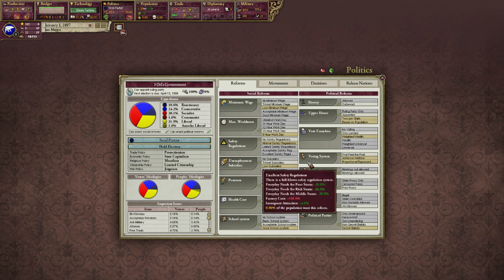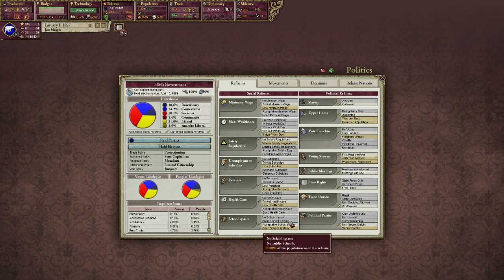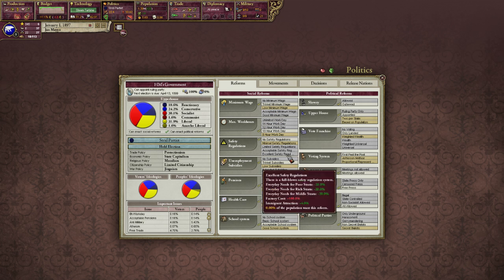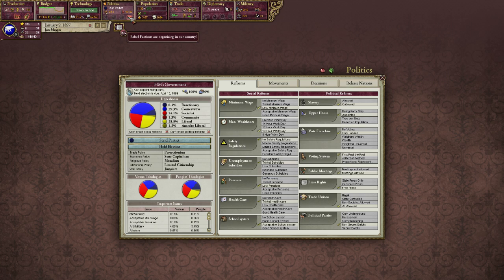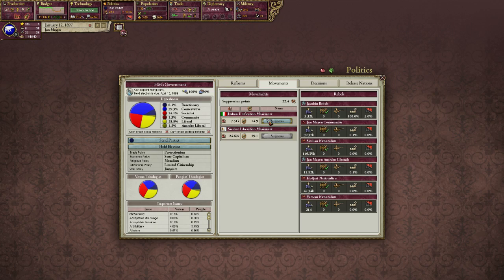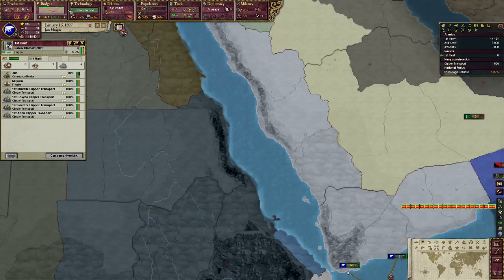Now I've got revolts again. Not nice. So what do you want, people? I am willing to give you reform - school systems, pensions, minimum wage. Minimum wage seems to be a thing that people want, so how about we give them that. Should calm down the rebellions a little bit. Nope, not at all. Okay, that's an issue. I guess we're just going to have to start sending troops back home to Europe then.